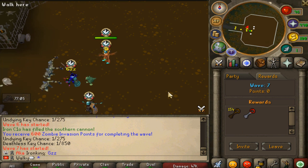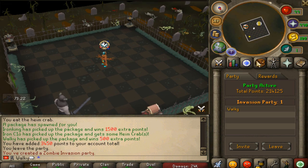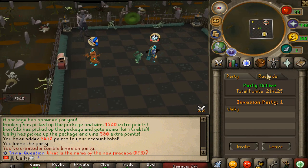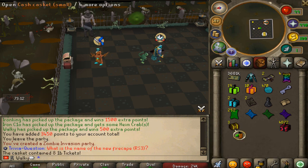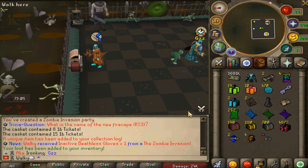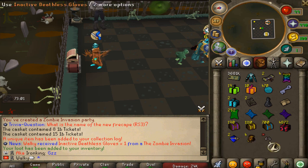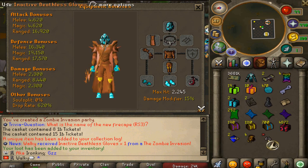Holy freaking moly, dude. No fucking way, just got one of these. That's insane. We got 214k points and we got the beautiful deathless key right here — the loot's going to be insane. Good luck to us. Let's see what we're going to be getting. Let's open all of these because we don't really need them. Boom — here we go, we got inactive deathless gloves. And yeah, congrats here in the chat. That's awesome. That's definitely going to be an upgrade towards the salvation gloves for sure, I was told.